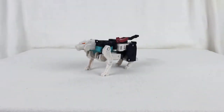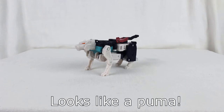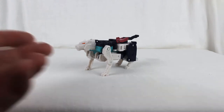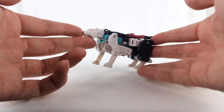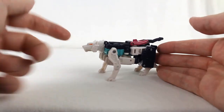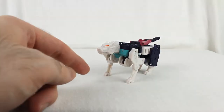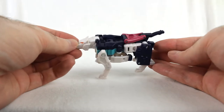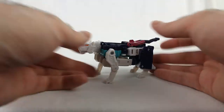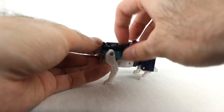Hello, this is Nemesis with another video review. This is Pounce from the Titans Return Siege on Cybertron box set. He is legends class — a little panther, tiger, wildcat thing. I'm not sure what kind of cat he is supposed to be. He's mostly white with dark blues, pink, and teal, and he's got little orange eyes picked out on his head, which are cleanly done. You can kind of see the robot kibble underneath, but he looks decent enough.